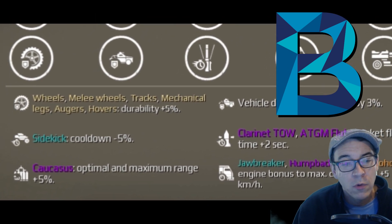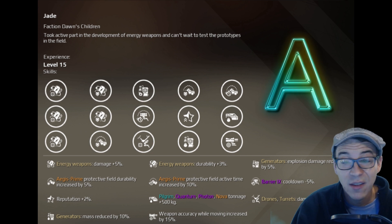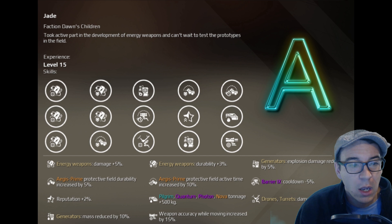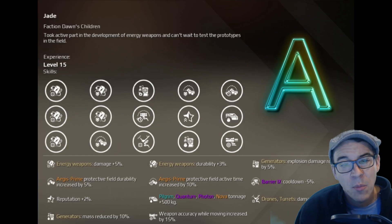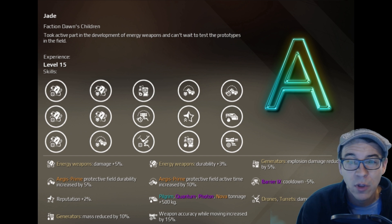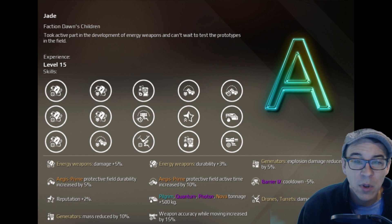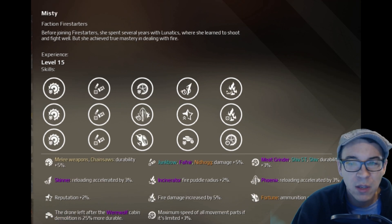Next up we're going to talk about Jade, who gets a ranking of A. Jade gives a ridiculously nice bonus to accuracy while on the move, which is a really nice perk, and it boosts the tonnage on some of the Dawn's Children cabins. The accuracy-while-moving perk is really handy especially if you're running something like a Scorpion or anything where you're sniping on hover — that can make Jade a really awesome co-driver.